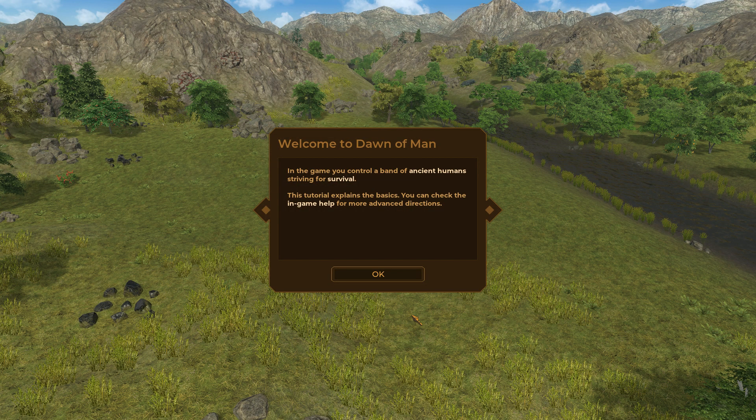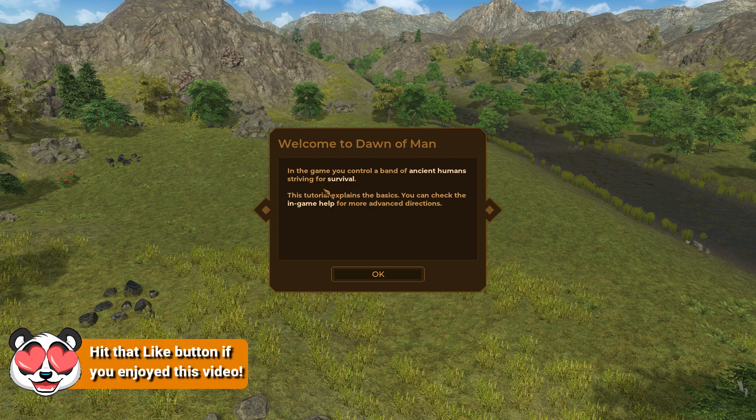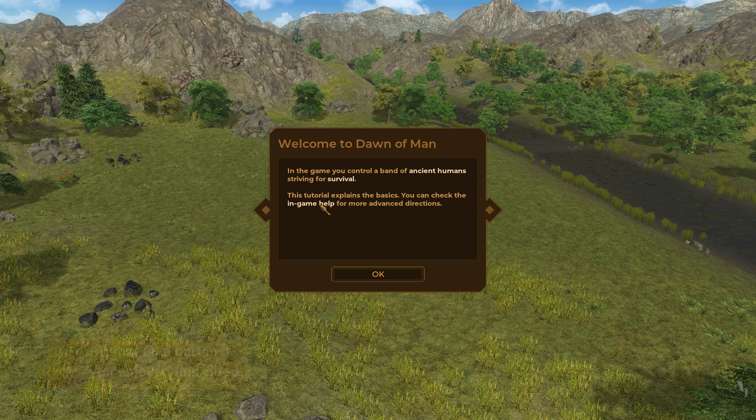Welcome ladies and gentlemen to Dawn of Man. In the game, you control a band of ancient humans striving for survival. This tutorial explains the basics, and you can check the in-game help for more advanced options. This is a settlement game of ancient humans — you guide them through the ages like the stone age, copper age, and so on.